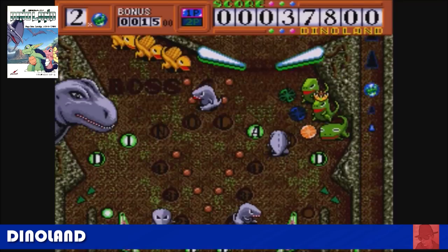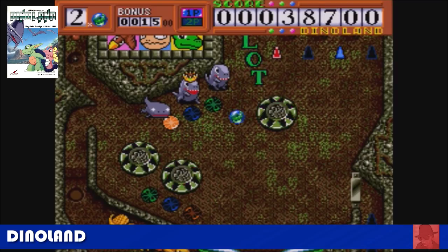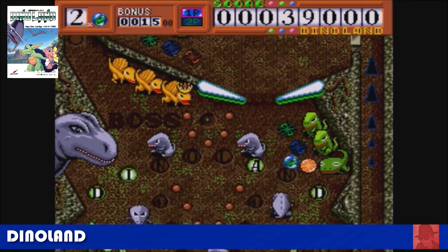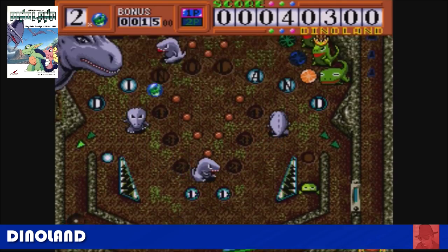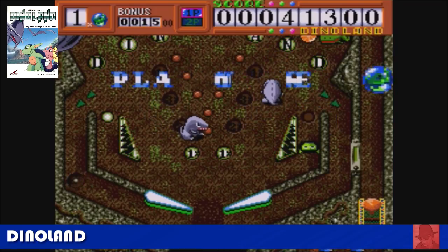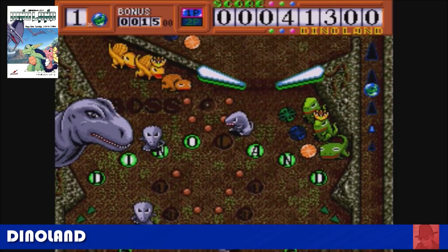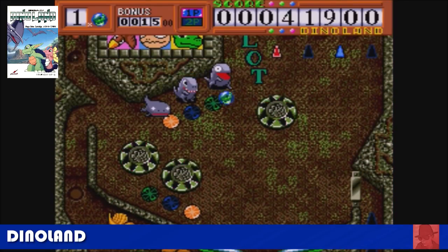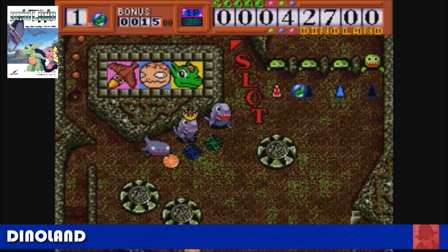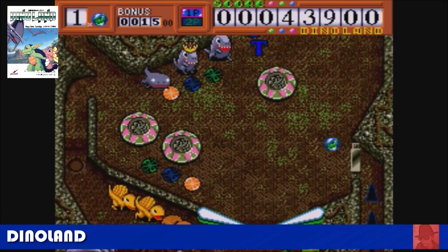Dino Land, another pinball game based around dinosaurs. It's not too bad — I like the design and I like the theme. A bit cutesy for some; it's not like a bloodthirsty Mortal Kombat meets Jurassic Park. It's a bit Japanese in style. If they had done a more Jurassic Park-style pinball table I would have been more of a fan. But it's very cute with moving pop bumpers — pinball.